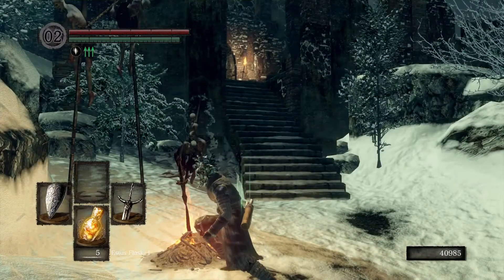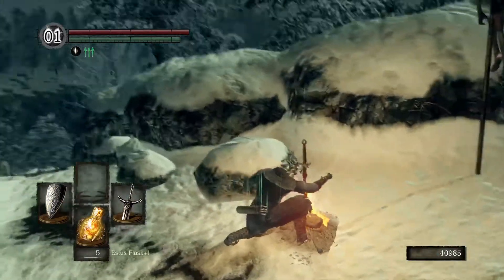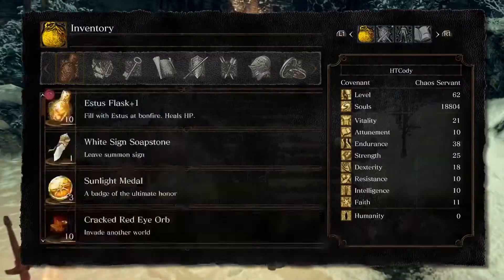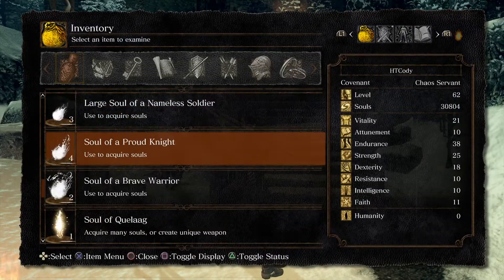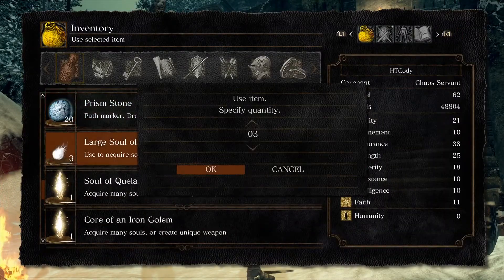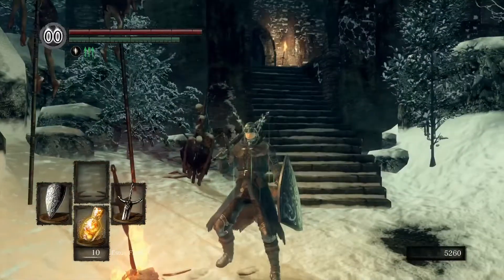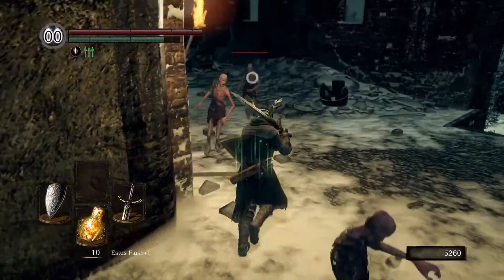Alright, reverse hollowing. Damn, we've been getting our asses whooped this episode. I'm kind of nervous about going to the next area because we're just getting destroyed. I haven't really put a whole lot into Vitality. Now we're level 62 — put one point into Vitality actually. Let's use these Souls up. That'll get us two points in Vitality, let's do it. Alright, level 64. All I know is we have more health now, and our defense might have went up a bit.